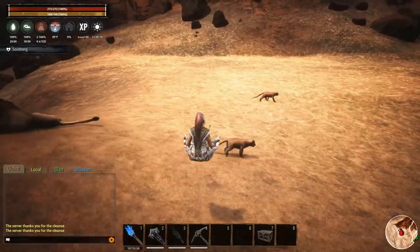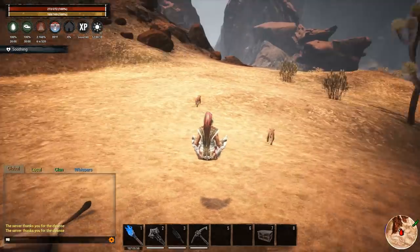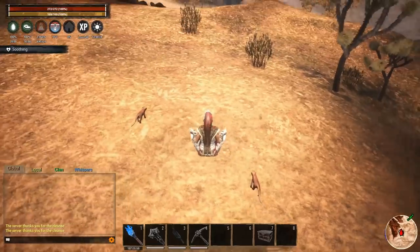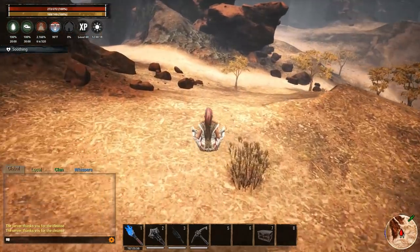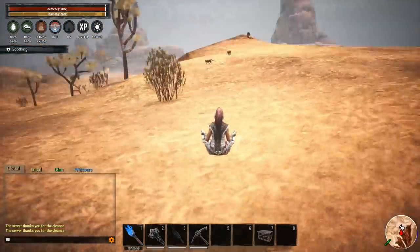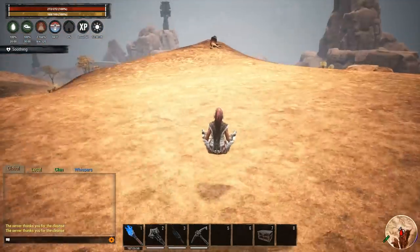The cubs will wander pretty far from the parent, so if you come up here looking for them, look around the whole area. They can wander all the way down to here — they can get pretty far from this initial spot before they just stop and derp out.